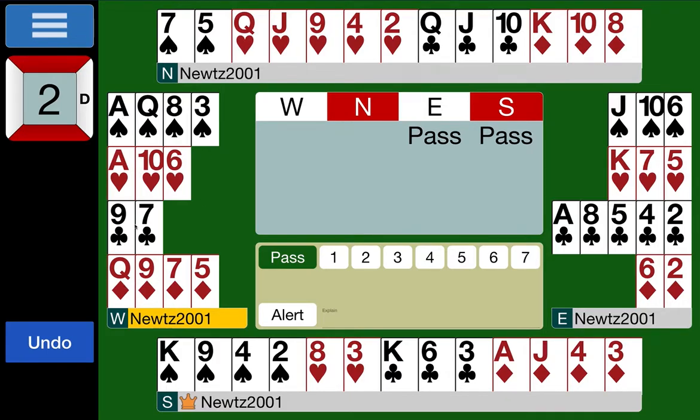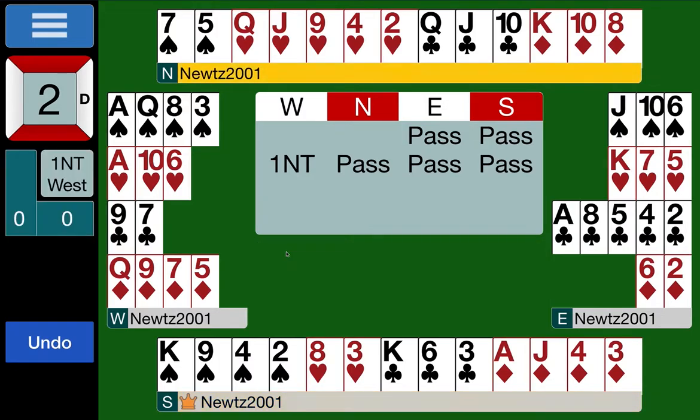North has nine points and a five-card heart suit. Vulnerable, I would refrain from bidding — you could consider a two heart overcall but you're a little light on points to be overcalling at the two level when vulnerable, and your partner could have one heart or worse. East has eight points, nothing much going on in the majors — just going to pass one no trump. South with their balanced 11 has nothing to say. So West is playing in one no trump.